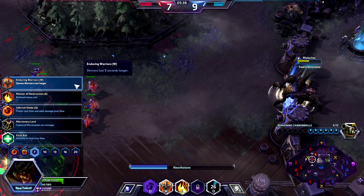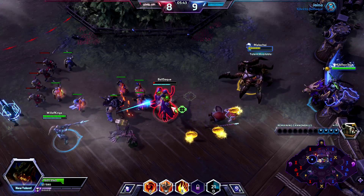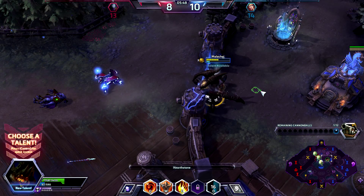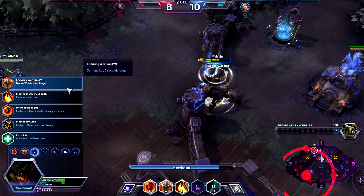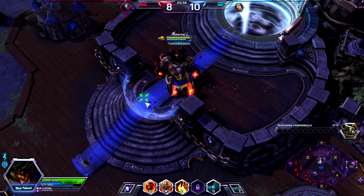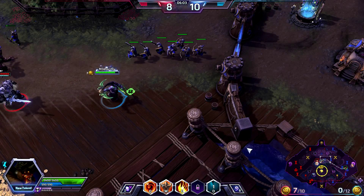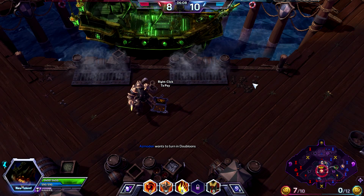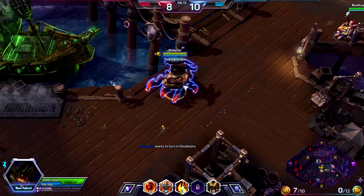Might as well buff them while I'm gone. Demon Warriors last longer — it's just so you don't run out. We're going to go with reduce mana cost. Let's make our Demon Warriors last longer, because we're doing pretty good pushing. The warriors aren't dying from losing health so much as they're just running out of time, since we're not getting much opposition right here in the middle lane.